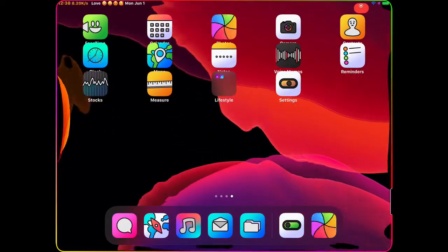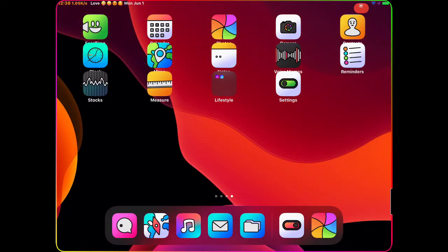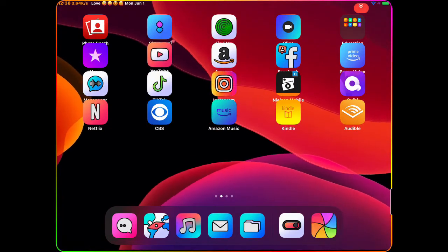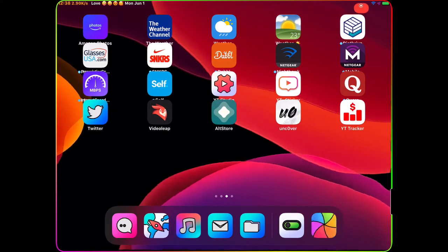This is what it does to your icons — this is the interface you get. You can see all my icons on the home screen, my dock, and all the other icons. For example, the Photos app, Camera, Voice Memo, FaceTime, Stocks, and Shortcuts all get these nice, awesome live animations on the icons.